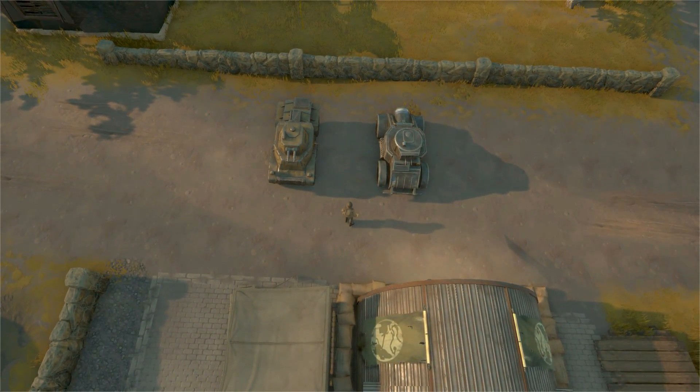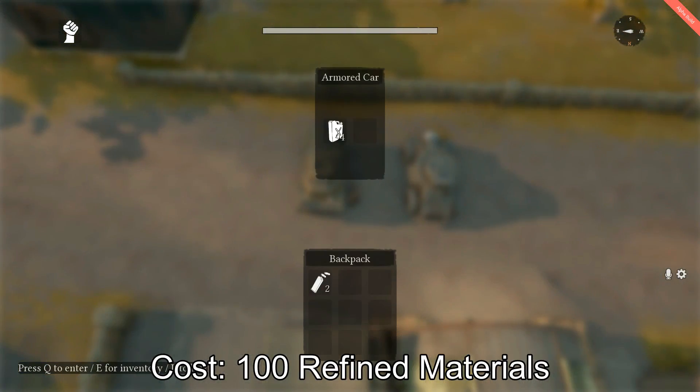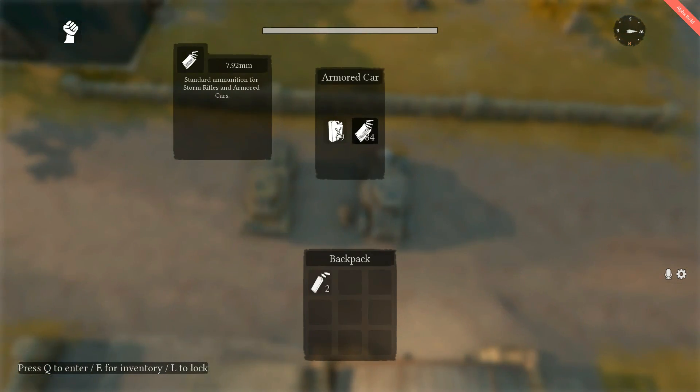The new vehicle both factions will have access to is the Armored Car. This vehicle is primarily intended for urban combat uses, anti-infantry uses, patrols, and vehicle escorts.